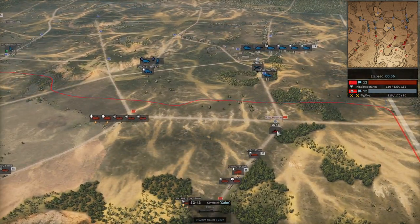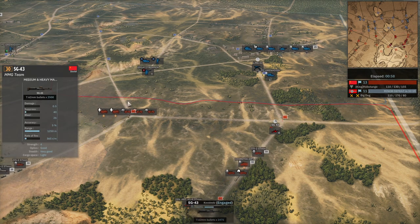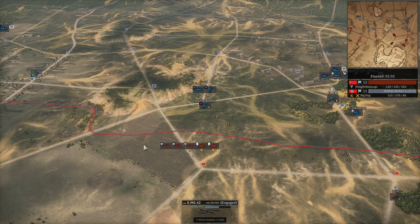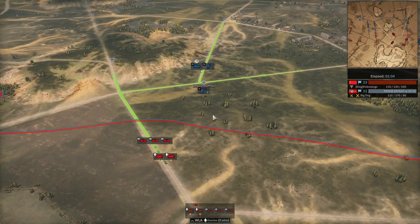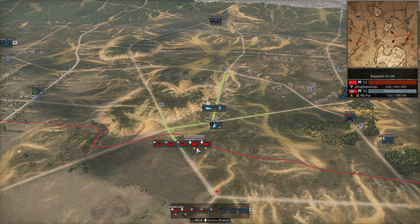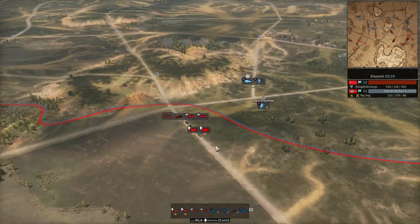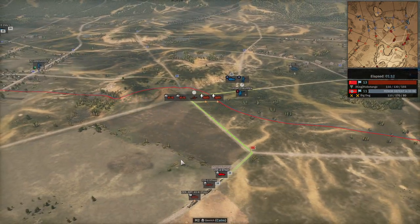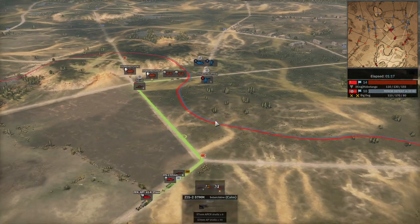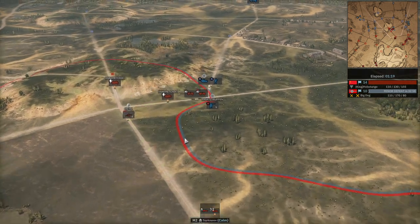MG versus MG: SG-43 will win because they got 40 suppression and the MG-42 has only 20. Now he's got this unit there - I'm just going to keep going. These guys need to pass through, so I'm not going to do anything. But I am going to unload one ZYS-2. One SG-43 gets unloaded, one ZYS-2 unloads.